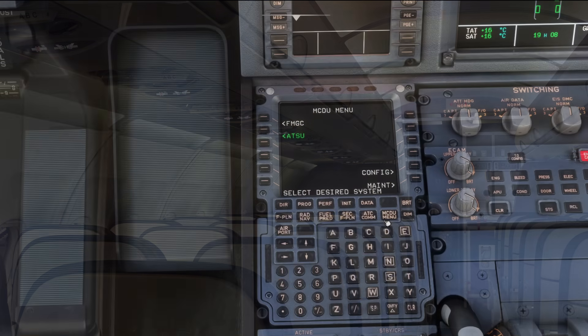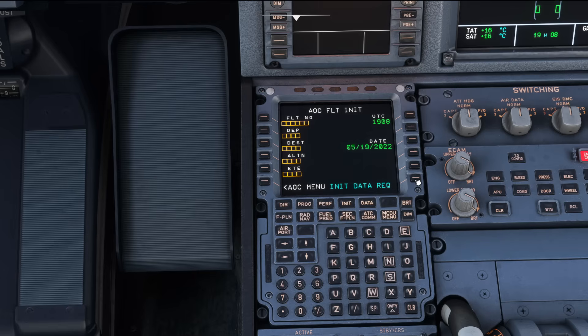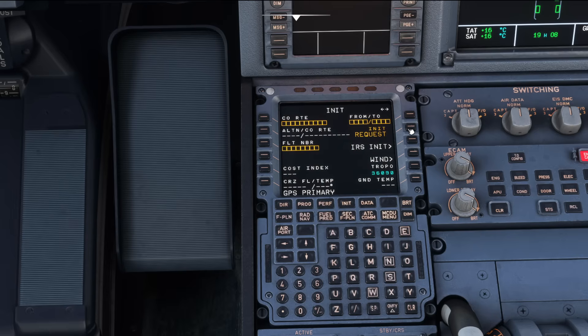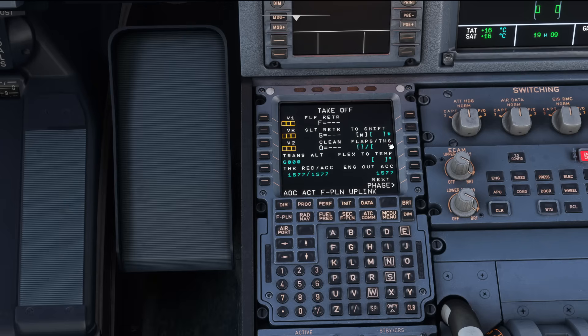If we go back into the flight deck and turn the seatbelt signs on, you'll now see seatbelt signs illuminated in the cabin as well — a very cool feature. To begin your SimBrief route import, go to MCDU Menu, ATSU, AOC, Flight Init, then Init Data Requests and it'll begin to pull in all your data. This is very similar to how the FlyByWire A32NX works so it won't be too alien to you. Use the load sheet in the EFB to assist in completing the zero fuel weight and zero fuel weight center of gravity fields at the top, and then it will allow you to calculate the block fuel too. Don't forget to use that takeoff performance calculator to work out all your V-speeds.